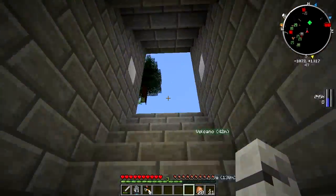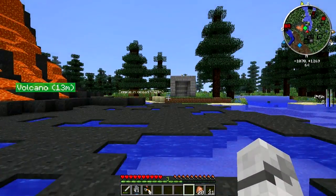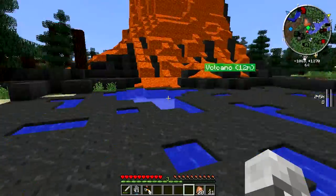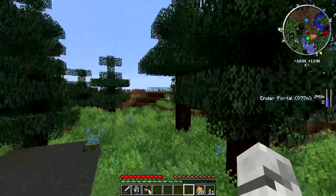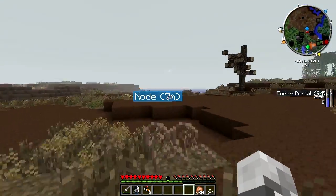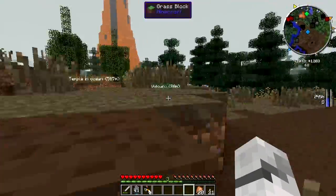Done it. Took me ages, but we're here — we're at the volcano. Someone says I should do a souvenir shop here, maybe I will. I'm going to do something here, maybe not much. I definitely need that node if there's still one here. But yeah, we made it to the volcano.